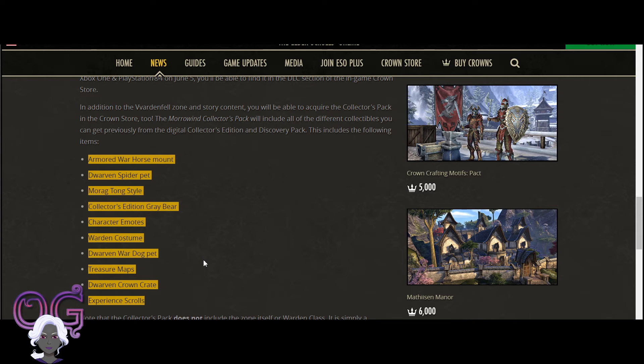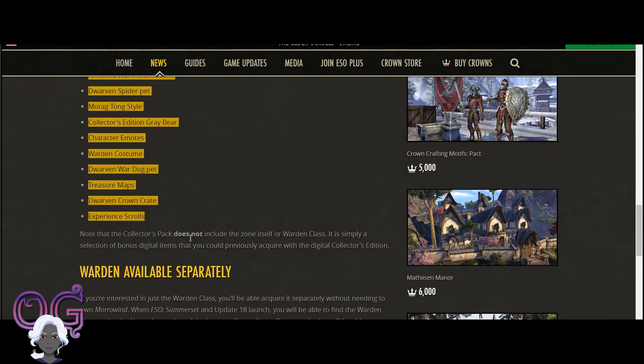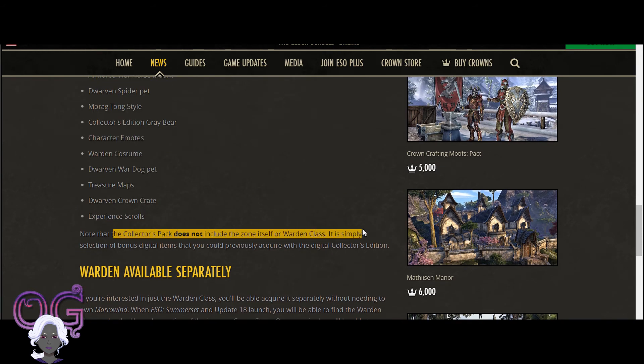So they're pretty much splitting it all up. You can get all of these items: the War Horse Mount, the Spider Pet, the Morag Tong Style, the Collector's Edition Guar Bear for the Warden - except if you didn't buy the Warden, that makes no sense. Character Emotes, the Warden Costume, Dwarven War Dog Pet, Treasure Maps, Dwarven Crown Crate, and Experience Scrolls. So you get the Collector's Pack, but it does not include the Zone or the Warden class - all this stuff is sold separately.